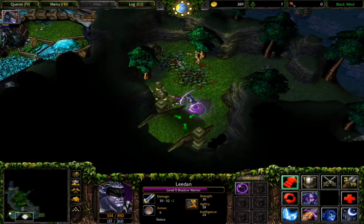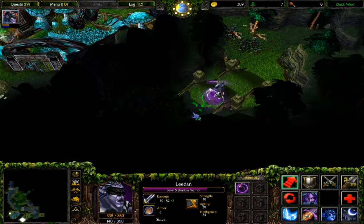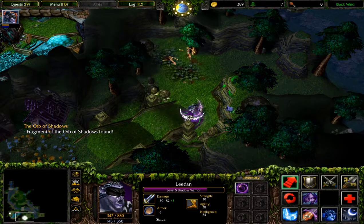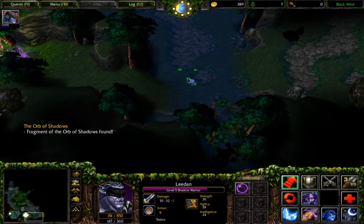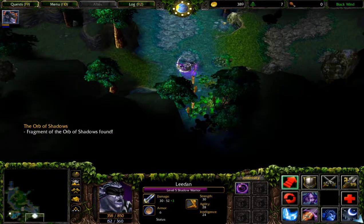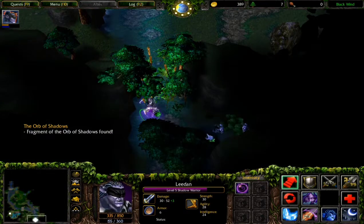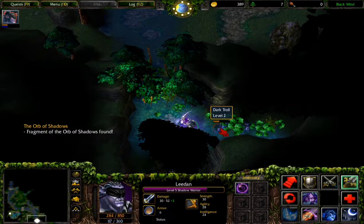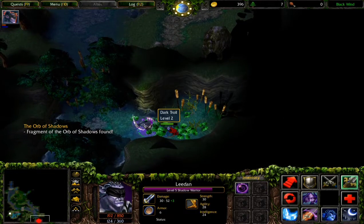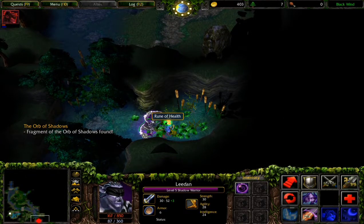This is also a secret area - it's pretty good how they fit all those secret areas into this small map. We got the shadow orb - three of them now: one at that fountain, two right here. Is this also another secret area? How many secret areas are there? Anyway, just kill this troll.